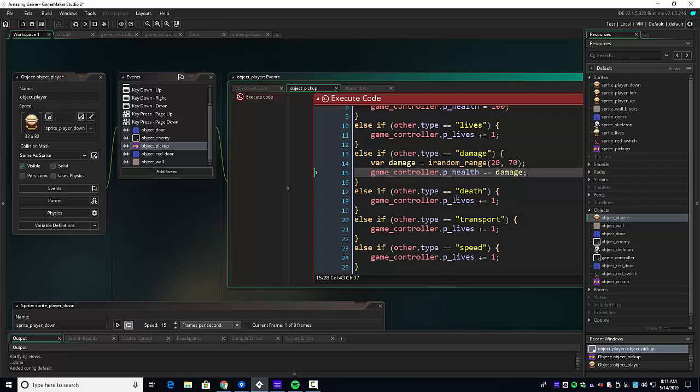Then death — lives. We had a plus equals one for gaining a life. We're going to do minus equals one. I'm going to test that one out. The other thing we might want to do is toggle a breakpoint and put some breakpoints in each of these, and just play around to see what's happening.